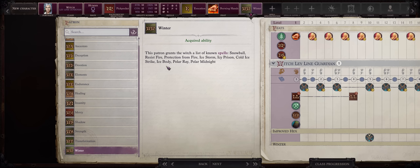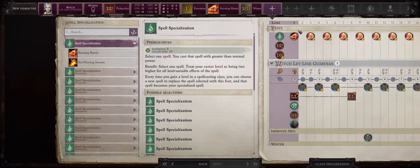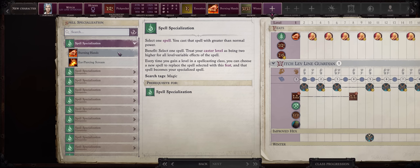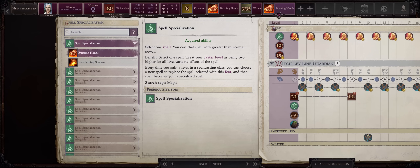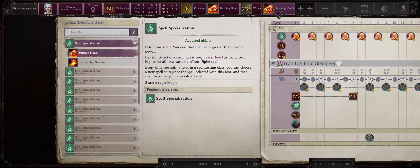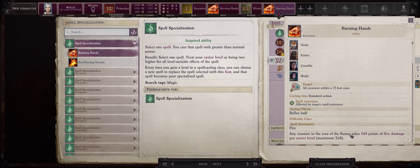As I said before, the spells you gain are rather poor overall because the cold spells are, to put it simply, underwhelming. The game will keep asking you what to specialize in every single level — just pick Burning Hands until around level 5. This way, our Burning Hands, even as a level 1 witch, will already deal triple damage as if you were a level 3 caster for 3d4.